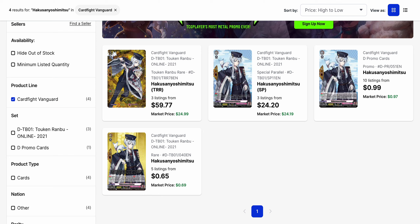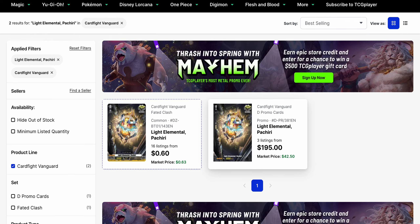The SP is available for $24.20 with a market price of $24.19, so just about there. The perfect guards are also available in normal form, rare, and a promo version as well. The promo's a dollar while the rare is just underneath that. Not too many listings on them though — 10 listings on the promo and 5 listings on the rare, so they are short on that side.